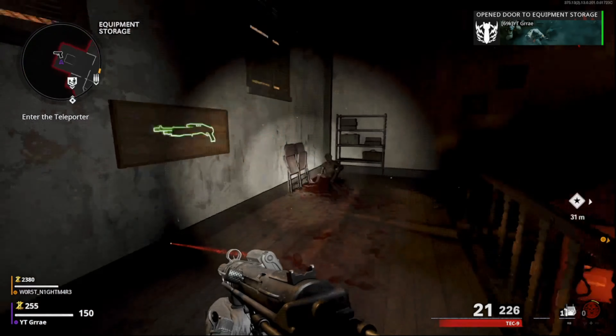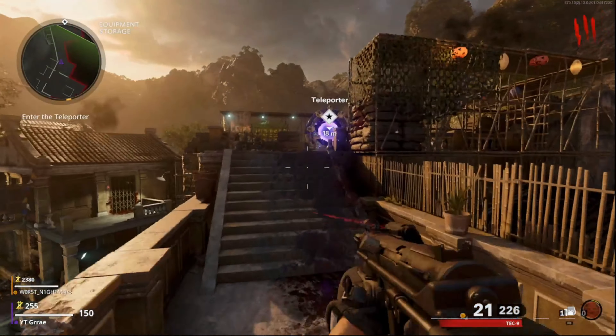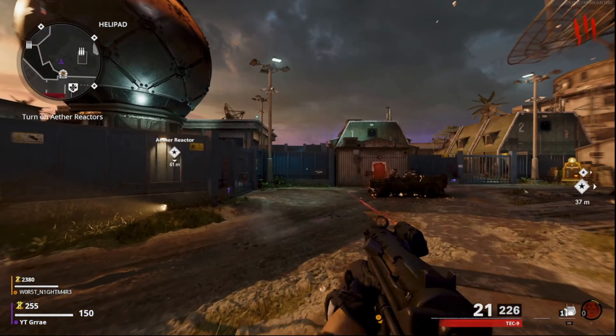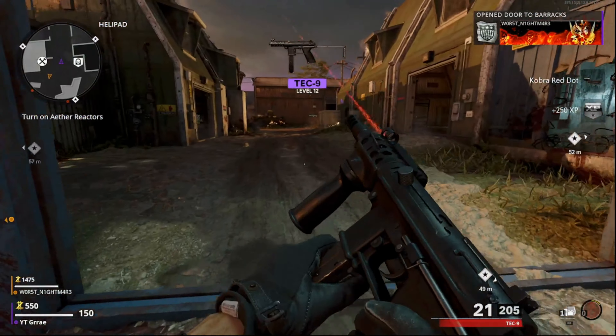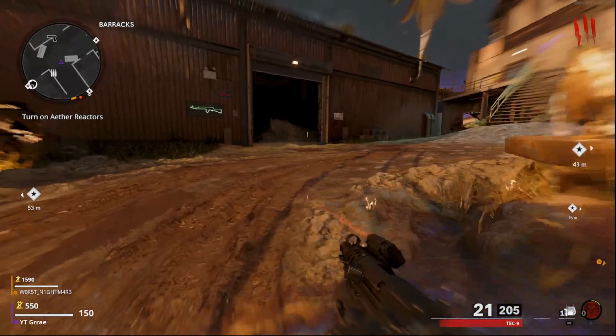Once you guys have saved up enough points, what you guys want to do is go over to the door, open it up, and then make your way over to the teleporter. You're going to keep opening up all the doors — the next one is right next to the barracks. Go ahead and open that and then go over to this reactor.